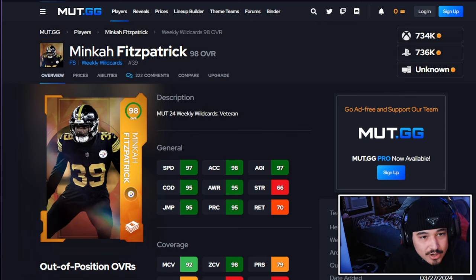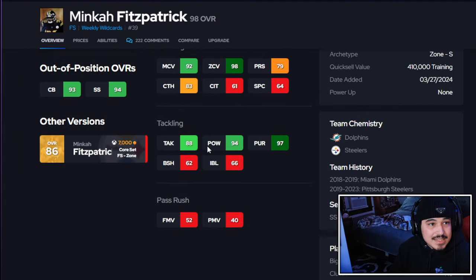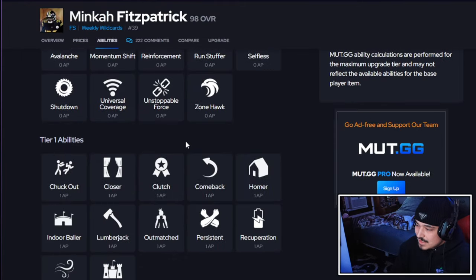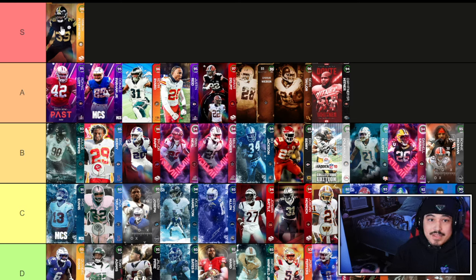Who better to get started with than the brand new Minka Fitzpatrick. This card didn't knock my socks off when I first saw him, but I actually think this card is very very good. Good height, good weight, runs pretty well. With 97 pursuit, good hit power, good tackling, can play man and zone — he checks all the boxes. The bare minimum for a safety is deep zone and pick artist for one AP, and Minka simply does check all those boxes. I think Minka is easy S tier and a top five safety right now.